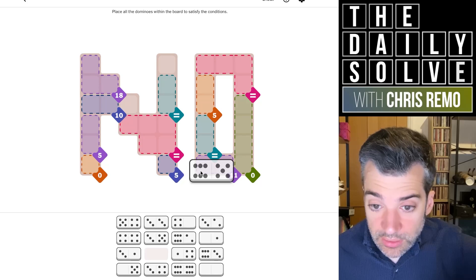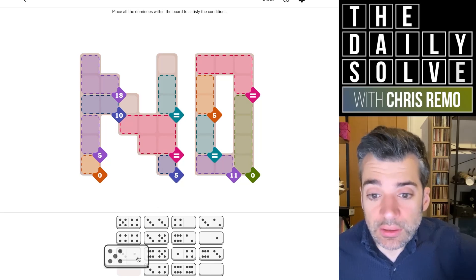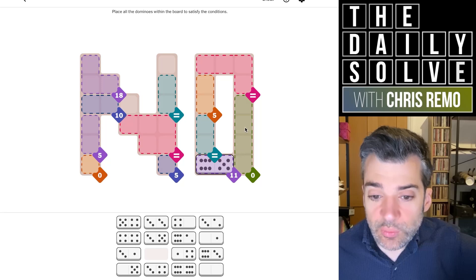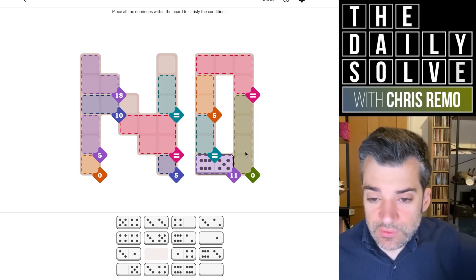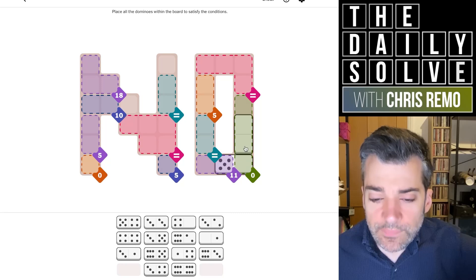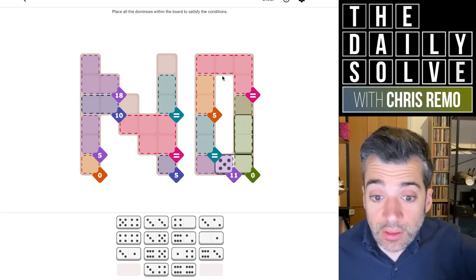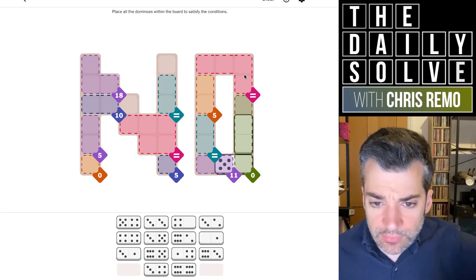Could the 11 be done in a single domino? It could be with a six and a five. Could it be done by splitting it? It could in theory with a five-zero, but actually no - it can't be a single domino because then we'd need two separate doubled-up zero dominoes, and that's not possible. So I think it does need to be the five pointing to the zero. Then we can double up our zero here.